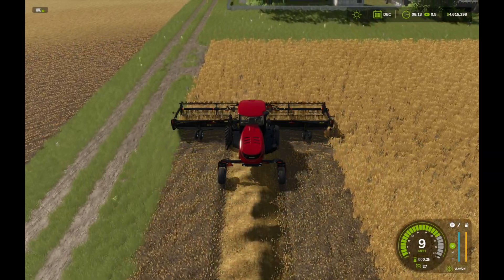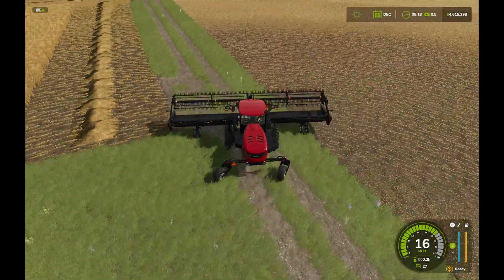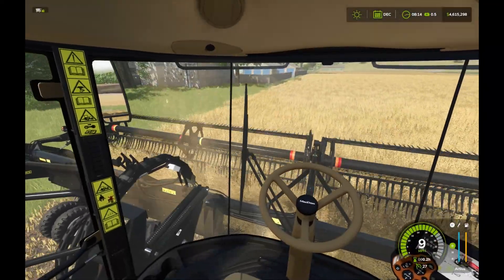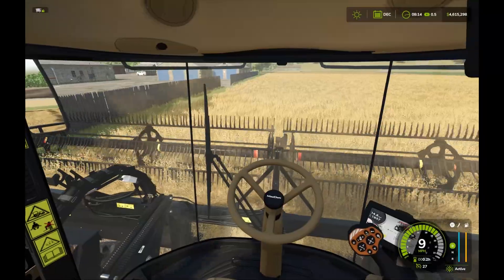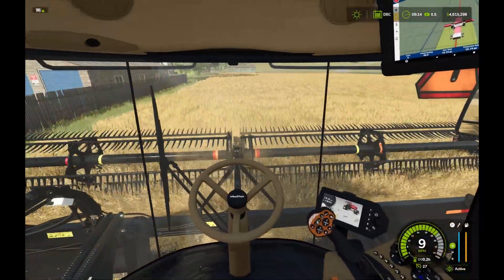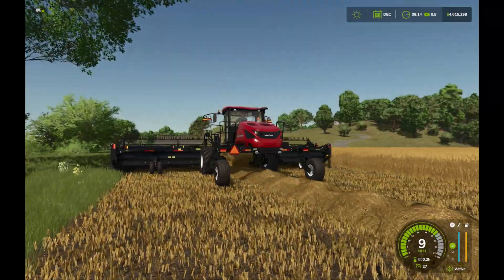In Farming Simulator 25, swathing just improves your yield by a little bit. But in real life it's not used for that necessarily — it would be used especially in areas where the field is not drying out in a uniform way, where all the crop doesn't die at the same time. Some will die in patches where there's been less moisture. Farmers can cut crops early to let them all die at the same time, making the harvest more uniform in moisture levels so you don't lose yield from kernels dropping to the ground.